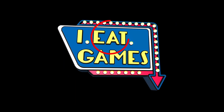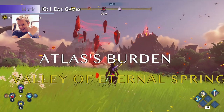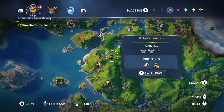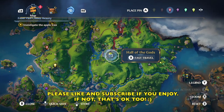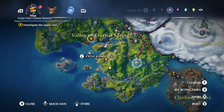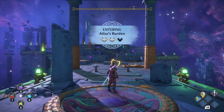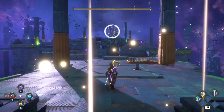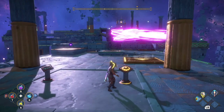Hey Demigods! Mark here, and we're working on Atlas's Burden. It is a vault in the Valley of the Eternal Spring, and this one is pretty challenging. This was probably the first vault that I came across, and when it started I ran out, looked at it, and went, where do you even begin? I was hopping around looking, but I'm going to show you how to do this fairly easily. It could be a challenging vault, so don't feel too bad if you can't figure it out.